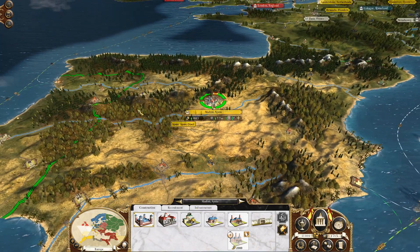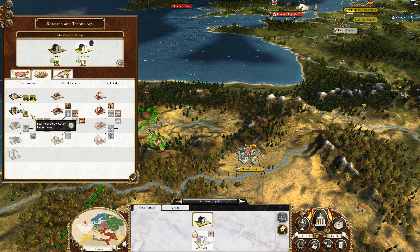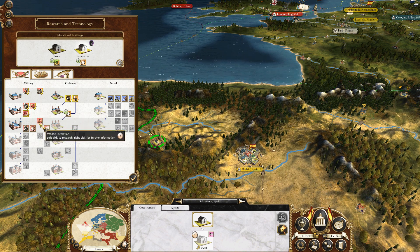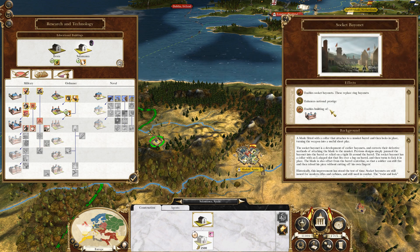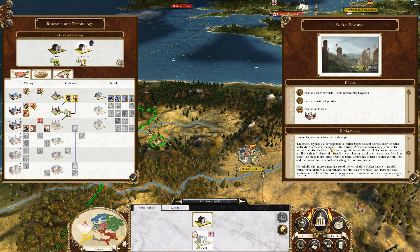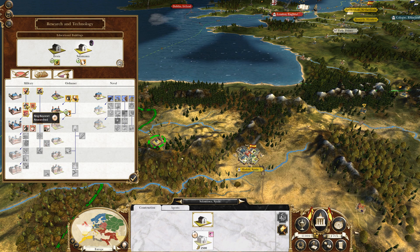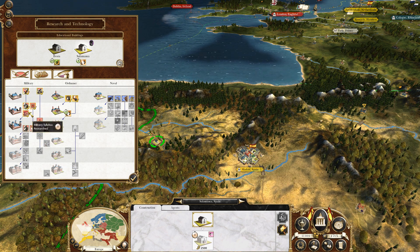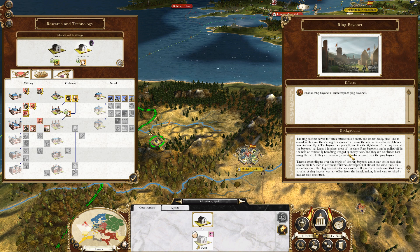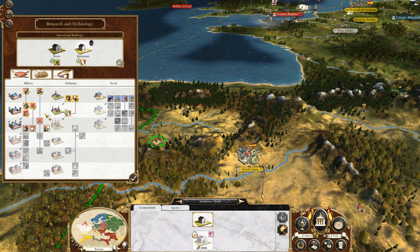Palacio de Madrid. Let's see what's going on here. Evora — we're working on that. We're also working on this stuff. Gonna get explosive shells. There's socket bayonets — a blade fitted with a collar that attaches to a musket barrel and then locks in place, turning the weapon into a useful short pike. So the ring bayonet and then there's a plug bayonet — the ring can be taken off.